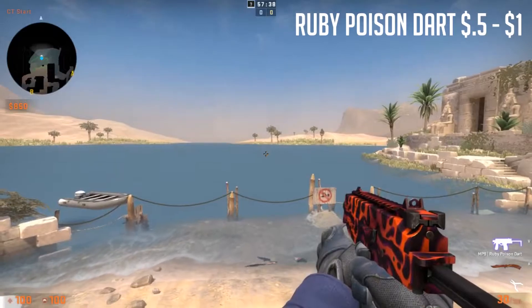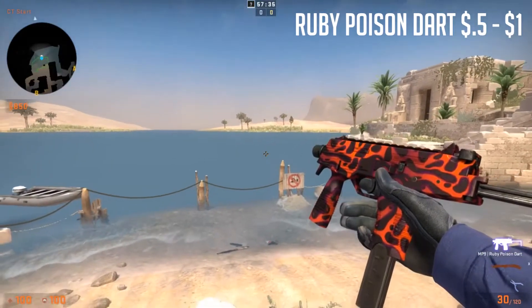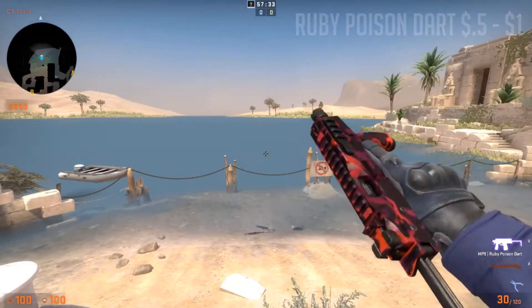MP9 Ruby Poison Dart — it's kind of like a Lava Land pattern, I guess.